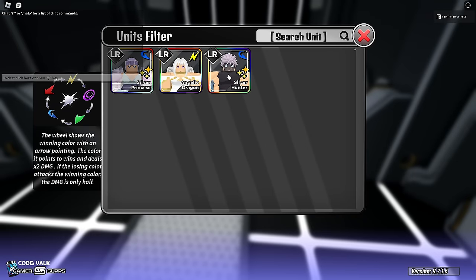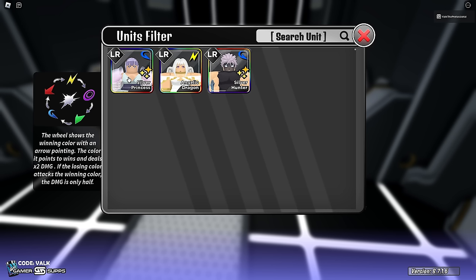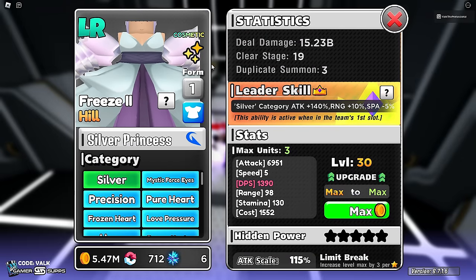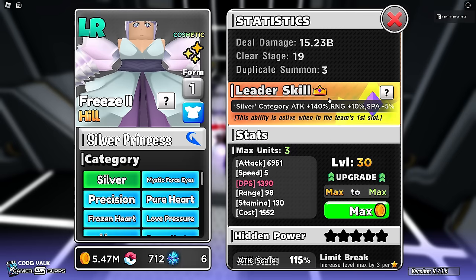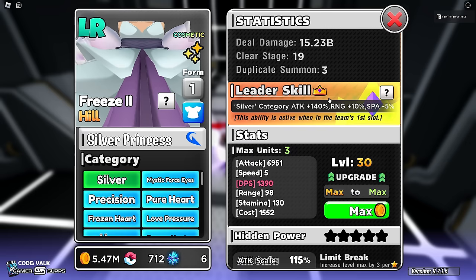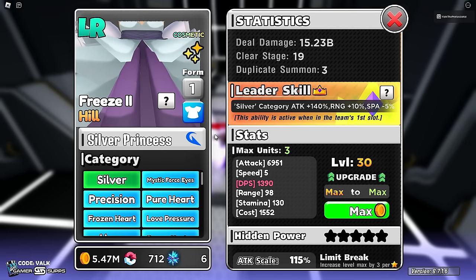There are only four total units in the Silver category, counting the secret rare which I don't have. These units are probably never going to get touched again — if you're fans of Ragna Crimson, this team is probably never going to get buffs, evos, nothing like that. If you manage to get the secret rare, that's the only other fourth member of this team. Hopefully this leader skill is strong enough to help this team stand the test of time and last a couple of updates.